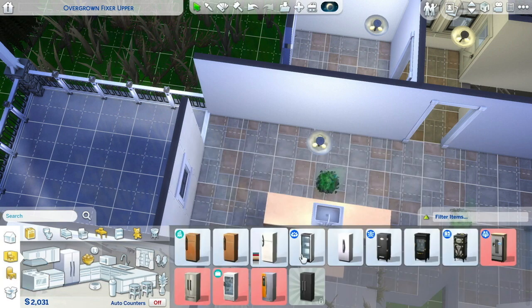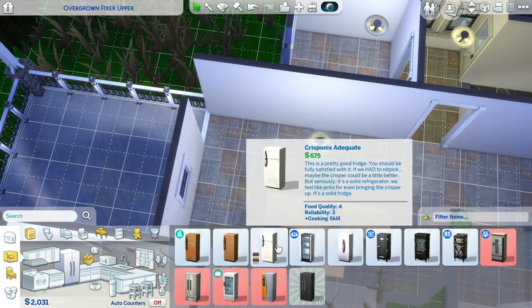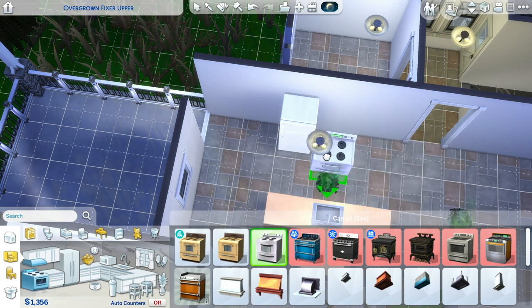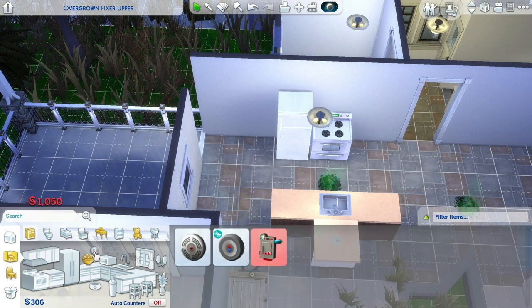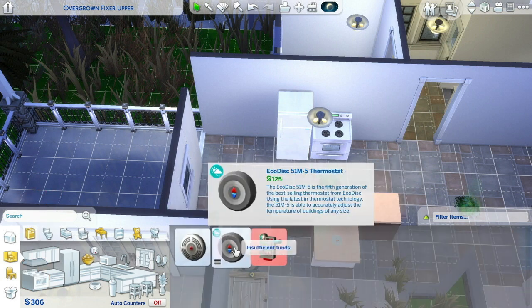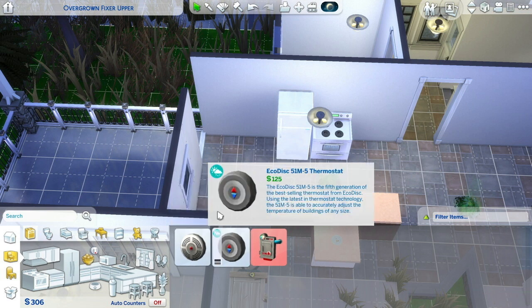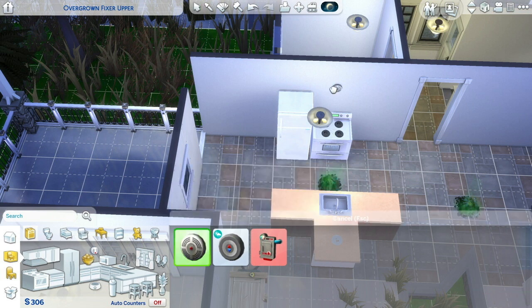Let's worry about getting a fridge — I don't want to spend all our money on one but we need it. Let's get a fridge and a stove. We ordered pizza but it never came, so I don't want my Sims being starvy and cranky. Let's give them a stove — I really hope they don't set anything on fire. Do I need a smoke detector? It's not worth $75 when I only have $306.